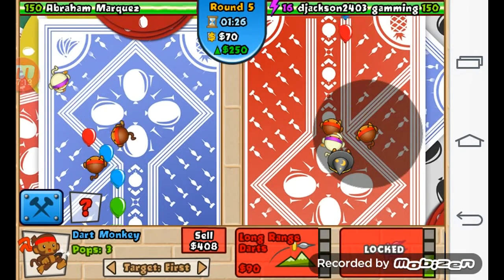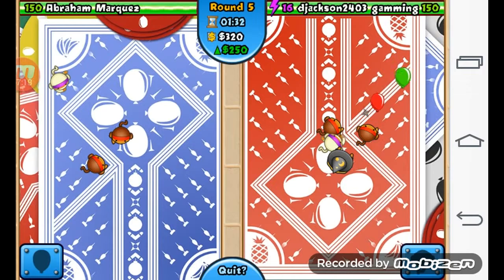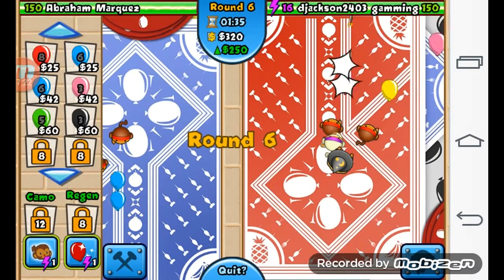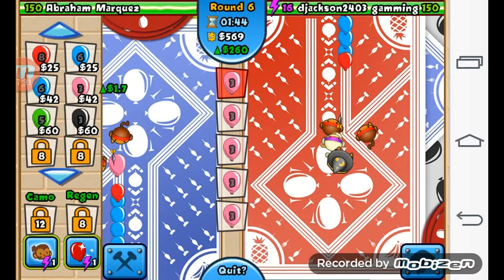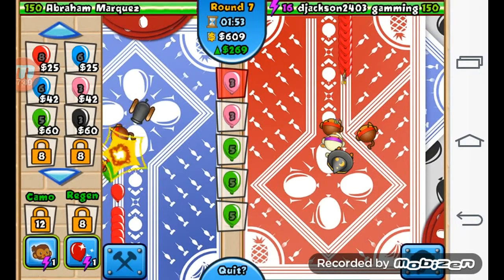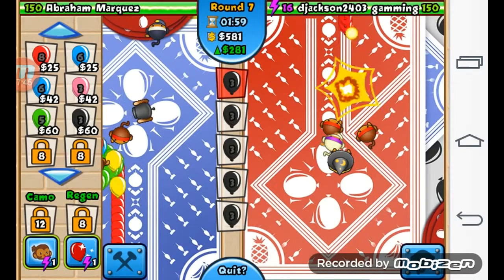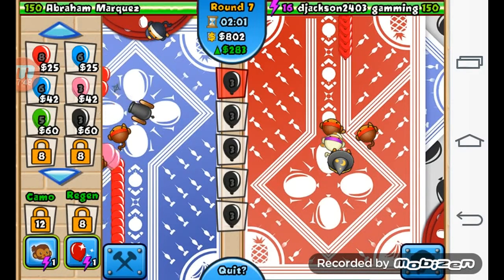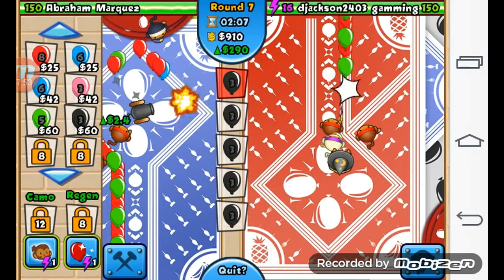This is not my favorite map because it doesn't have water - I mostly like subs. It seems like he's gonna rush me but I'm gonna start sending him some eco because I don't think he can handle it right now. He seems to be holding it off pretty well though. I'm just gonna start sending these, and then send him some of these deadly black balloons and hope they get through.